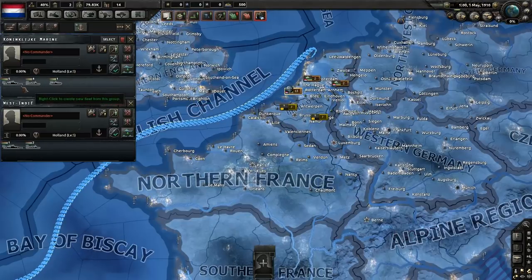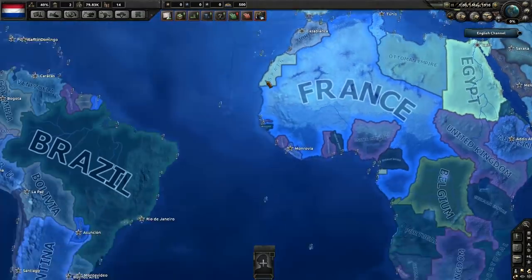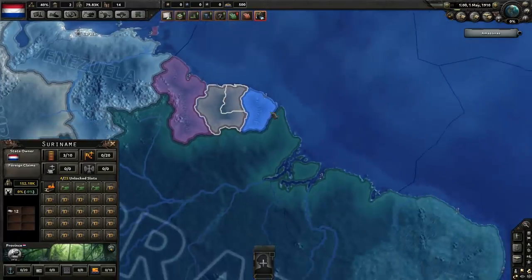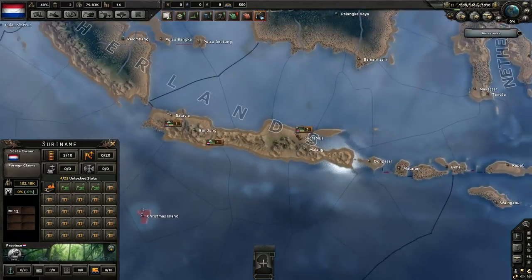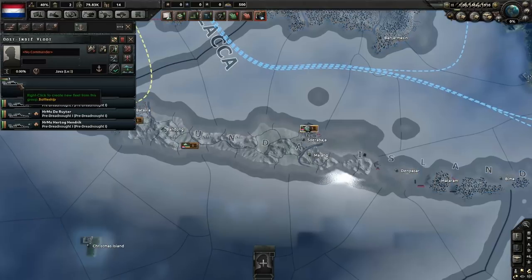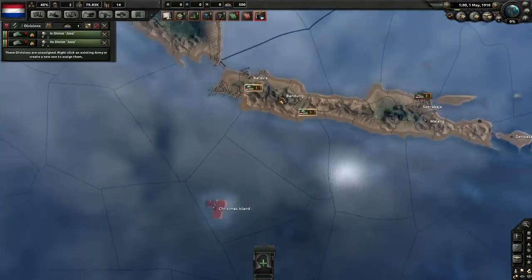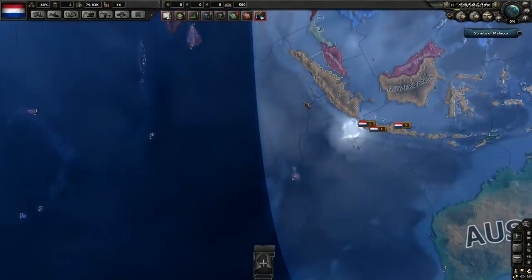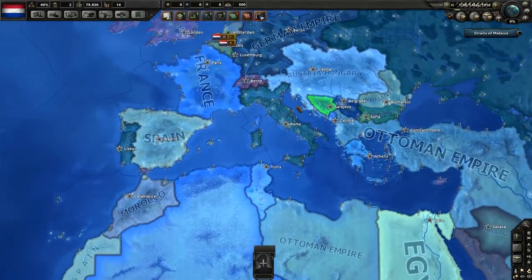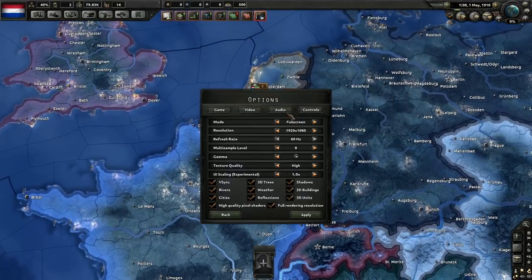We have 14 ships — wow, six battleships, a few cruisers, and one sub. Over in our mighty colonies in Asia we have a few battleships — actually a lot of battleships and not nearly enough infantry. I've got to put more men into the Indies over there.